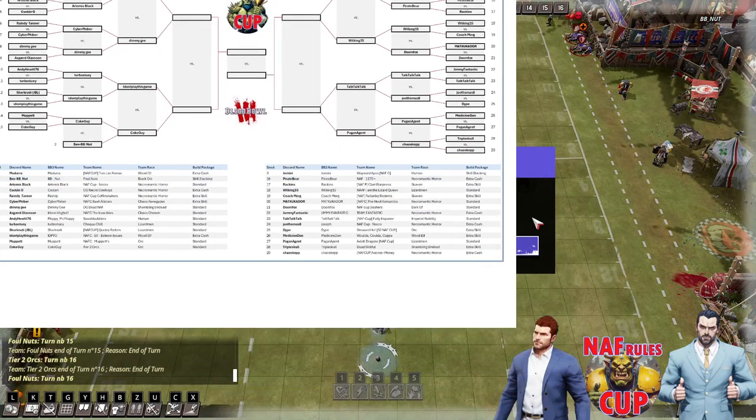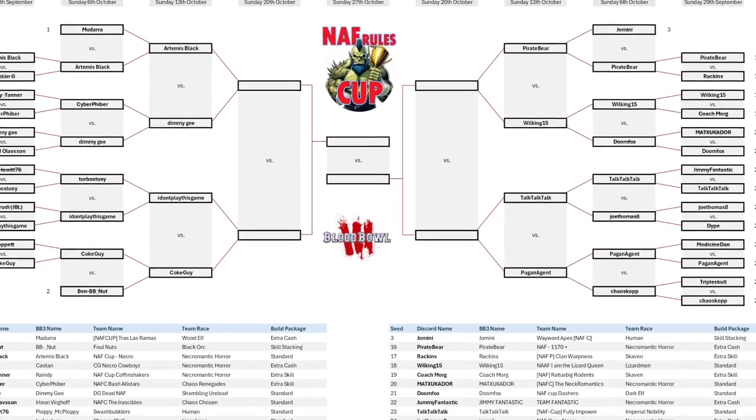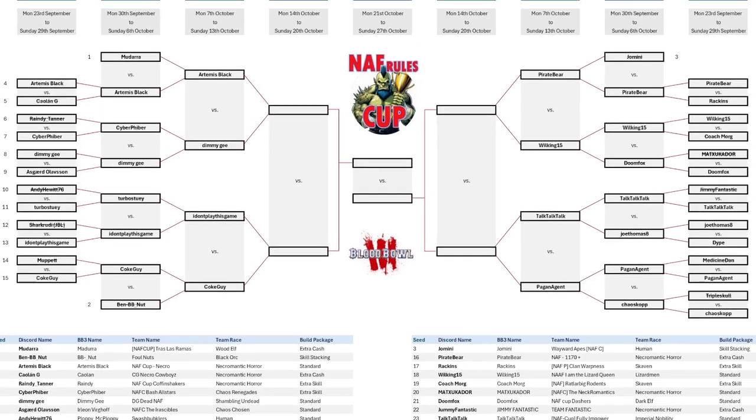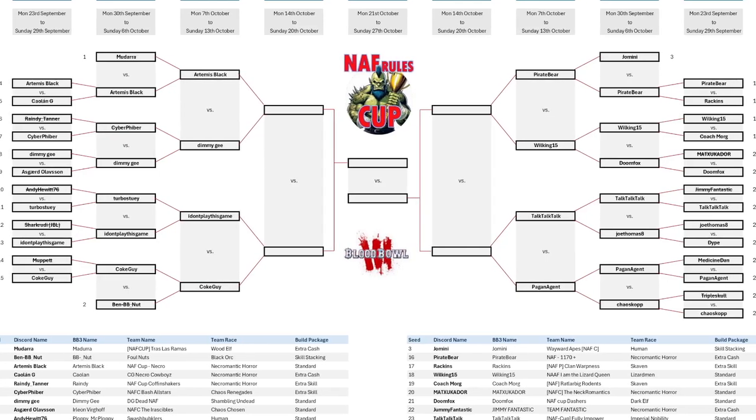Okay, here we go — here's the draw. The quarter finals are set. We've got Artemis Black versus Dimmy G — that's a clash of the titans. The best player in Super League versus the worst player in Super League. And then we've got IDPTG versus Corkguy's Orcs. And then Pirate Bear versus Wilking. The other side of the draw: Talk Talk Talk versus Pagan Agent.